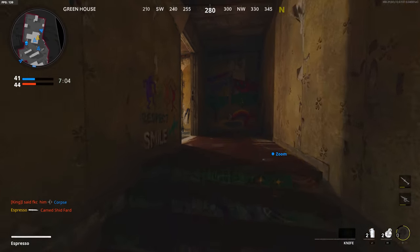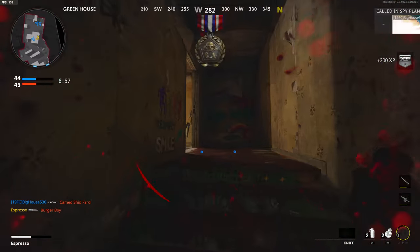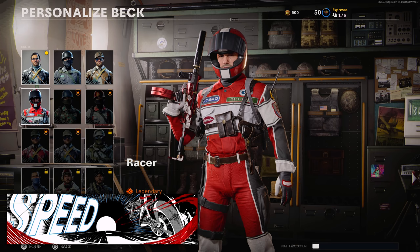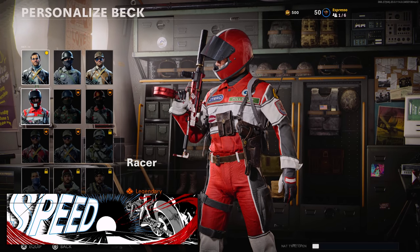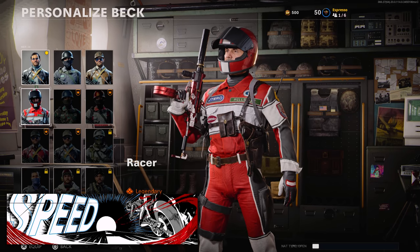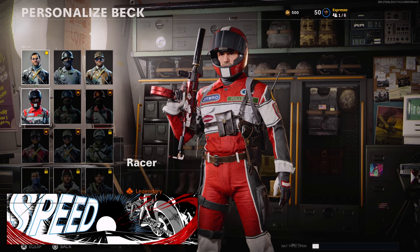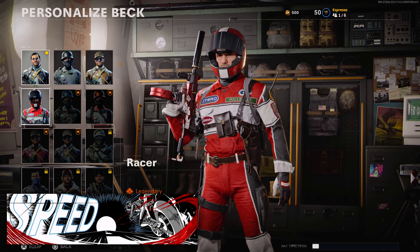Now let's talk about items you may not be able to get anymore. First is the Tunnel Vision calling card and the Racer uniform — a unique set for Beck as an operator, available only for Comcast/Xfinity internet users. These items can't be obtained anymore as they were part of the Xfinity challenge for Cold War in season one — a season-long tournament for Xfinity customers. The Beck skin and calling card were available for season one just for simply signing up; you didn't have to do anything else beyond that.